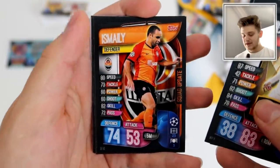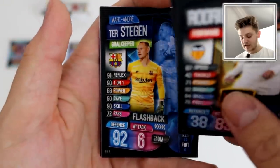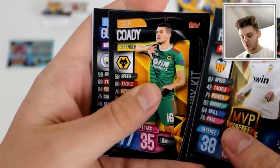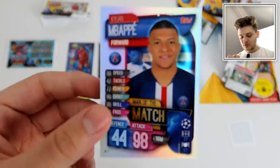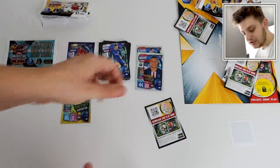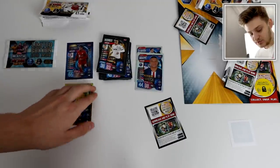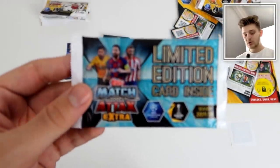This is a small collection so you'll be expecting some duplicates — don't get too disheartened. We've got Ismaily Squad Update, ter Stegen Flashback — so we've got his Shutout Superstar and Flashback in this opening — Conor Coady, Awake it, Ilkay Gündogan Squad Update. And hello — Kylian Mbappe Man of the Match! He's got quite a few cards in this collection — a hat-trick hero and now a Man of the Match. Kylian Mbappe Man of the Match for PSG — so we've got two silver inserts now.